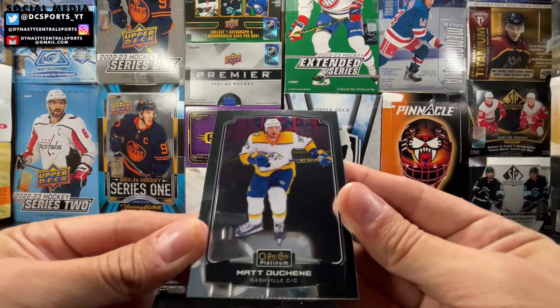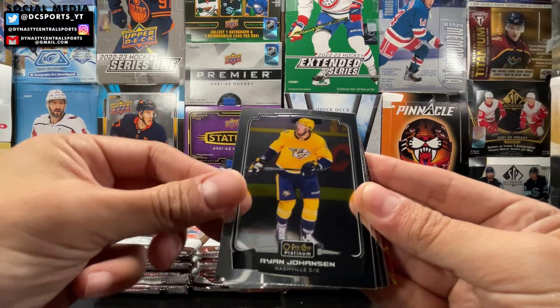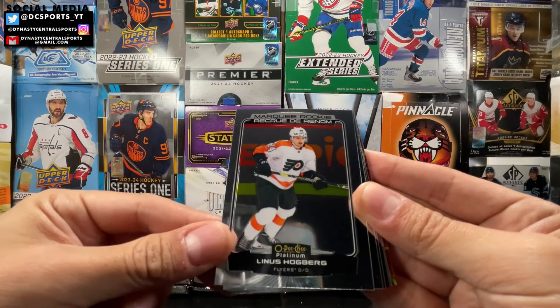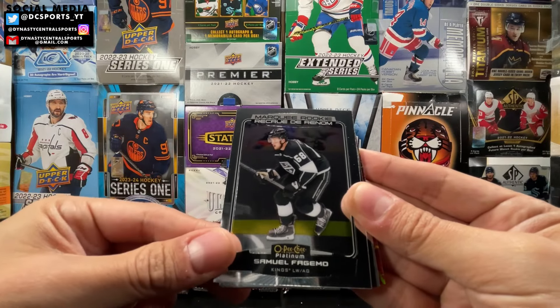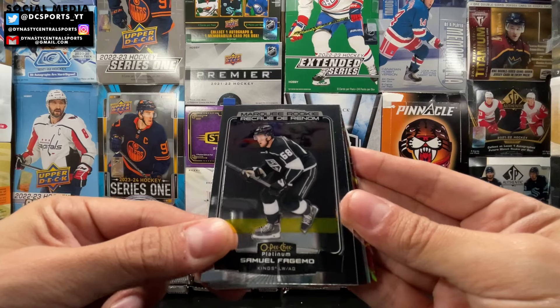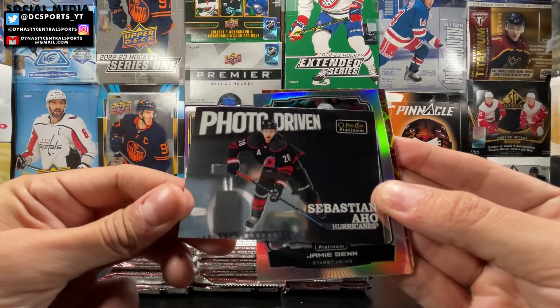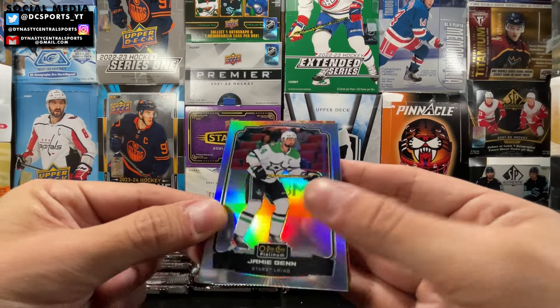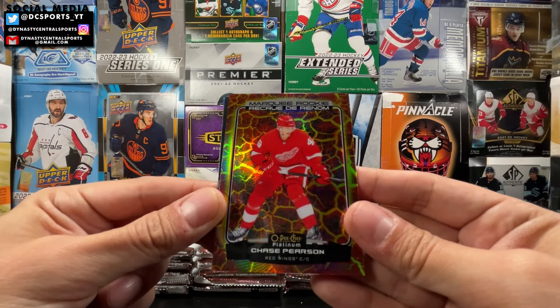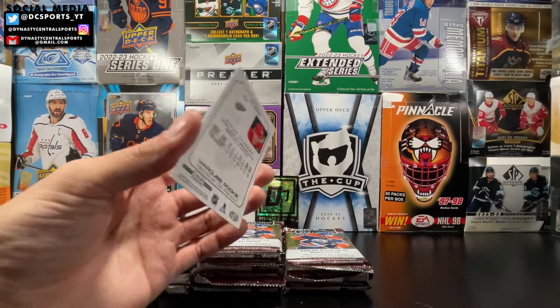We got Matt Duchesne, Igor Shesterkin, Ryan Johansen. Started off with the Marquee Rookies — Linus Hogberg, Dylan Guenther, another good name. Samuel Fagemo. And a Photo Driven of Sebastian Aho. Jamie Benn rainbow. We got a liquid hot magma — Chase Pearson, numbered 428 out of 499.